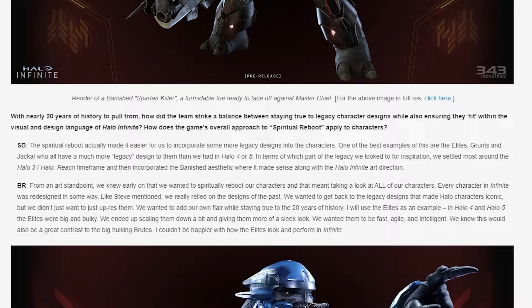They really relied on the designs of the past — wanting to get back to the legacy designs that made Halo characters iconic, but not just up-res them. They wanted to add their own flair while staying true to 20 years of history. Using the Elites as an example: in Halo 4 and 5 the Elites were big and bulky. They scaled them down and gave them a more sleek look — fast, agile, and intelligent — which is a great contrast to the big, hulking Brutes.